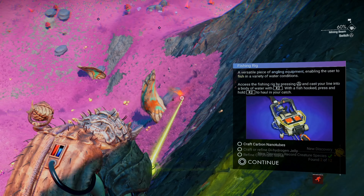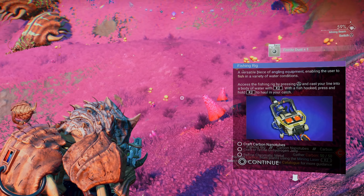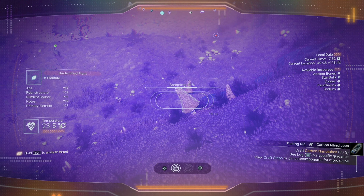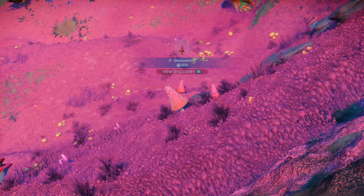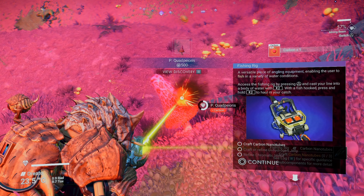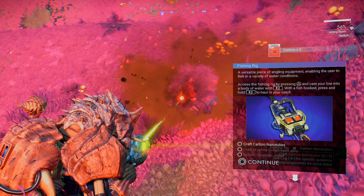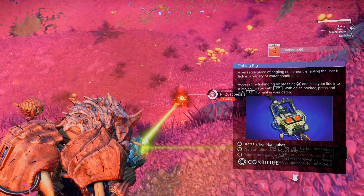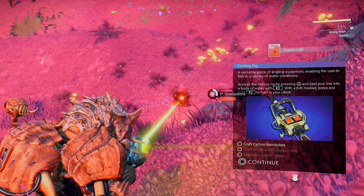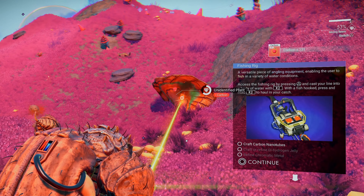Alright, we'll get ourselves some carbon — we're going to need a lot of carbon. And then we're going to need some dihydrogen, then we're going to need to find some copper. Get that mined up. Yeah, it's going to be a bit of a slog here.